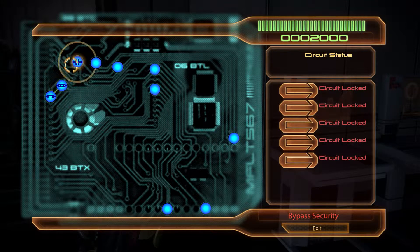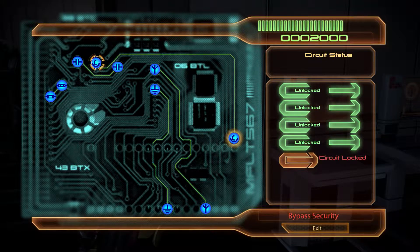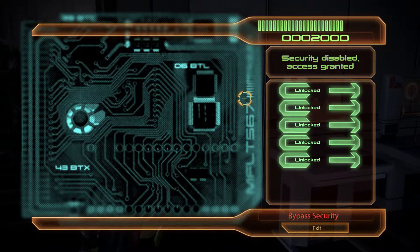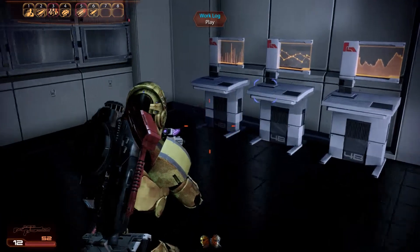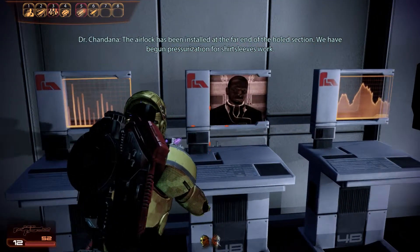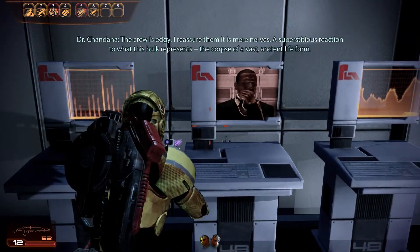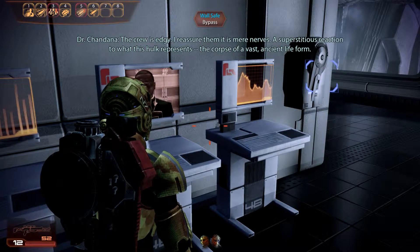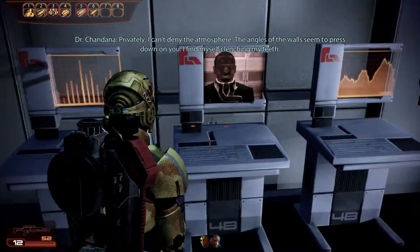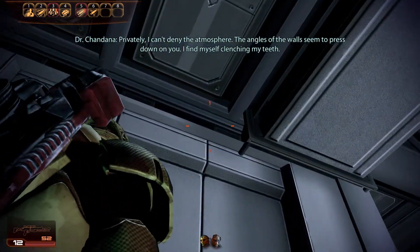And just like always, we deal with the loot. 2K credits. A worklog: the airlock has been installed at the far end of the hold section. We have begun pressurization for shirt-sleeves work. The crew is edgy — I reassure them it is mere nerves. A superstitious reaction to what this halt represents — the corpse of a vast ancient life form. Privately, I can't deny the atmosphere. The angles of the walls seem to press down on you. I find myself clenching my teeth.